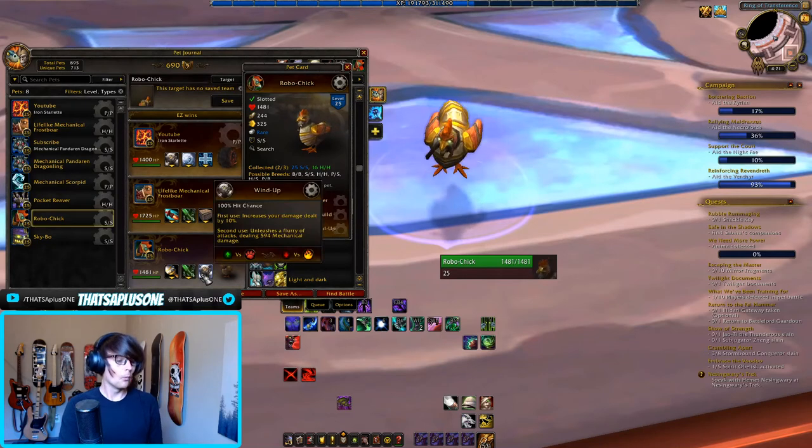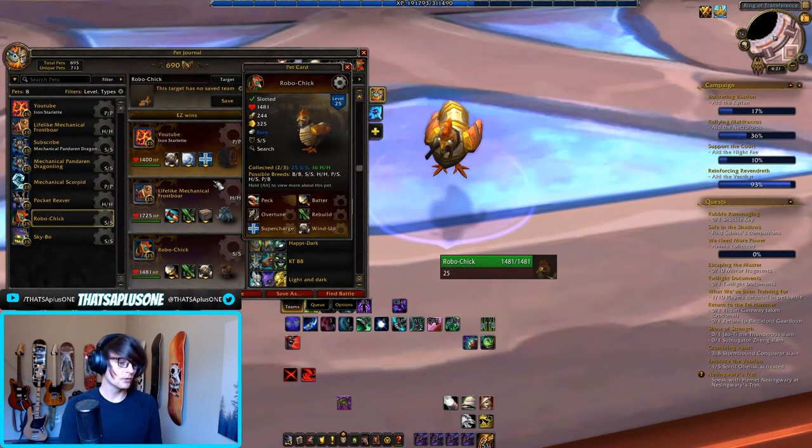We have a little bit of decoys, a little bit of wind-up action, and hopefully we can get some wins with this team. I think mechanicals are probably one of the best racials in the game. Like, I think undeads are very, very good, but the fact that they get KO'd after their undead passive procs means they can only do so much.